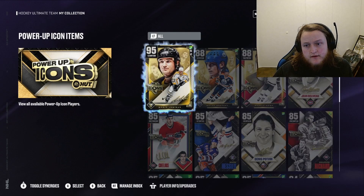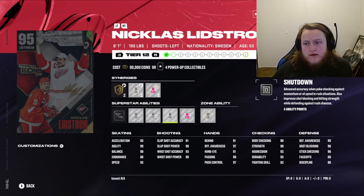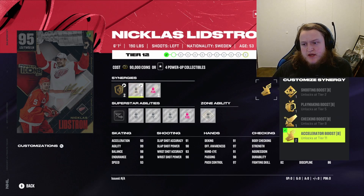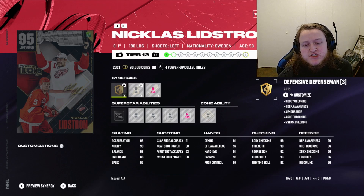We wanted to look at the Lidstrom power-up icon. He's got Gold Quick Pick, Shutdown, Tape to Tape, Seeing Eye, and Reverse. He's got Speed, Accelerator, Shooting, Playmaking, and Checking boosts. His stats: 98 slapshot power, 98 wrist shot power, 99 agility, 98 balance, 93 speed, 99 defensive awareness, 97 offensive awareness, 98 passing, and 97 puck control. That's a great Nick Lidstrom.